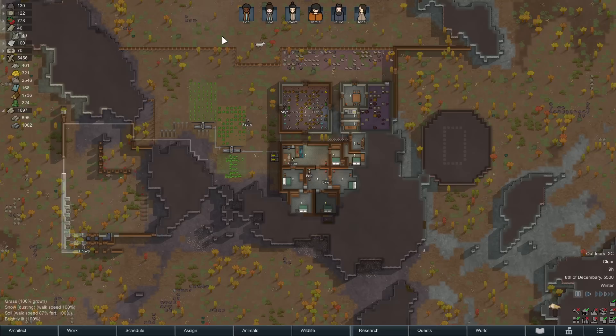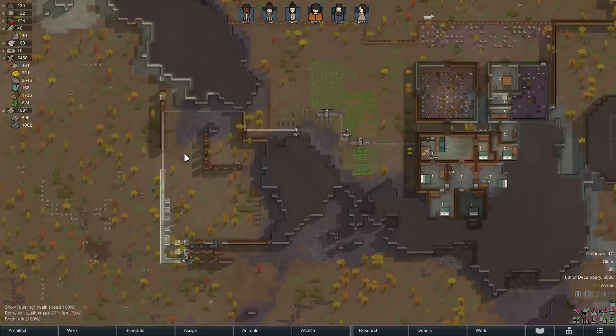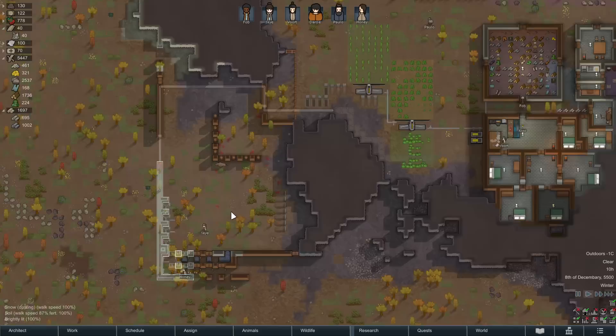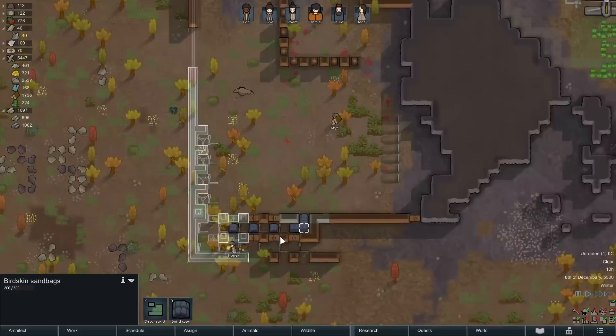Hey folks, Quilleteen here, and welcome to another episode of Let's Play RimWorld — no mods, no expansions. This is our vanilla run of RimWorld. We're up to six lovely people, things have been developing nicely. We're working on assembling our kill box, which we'll be talking about — various ideas and concepts you can iterate on, although it will probably be very functional.